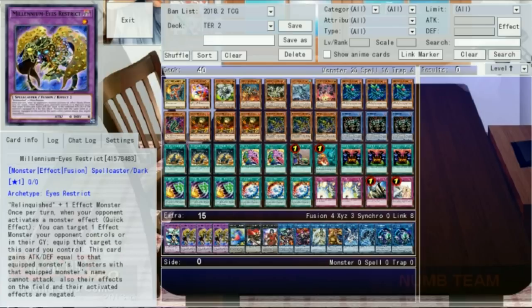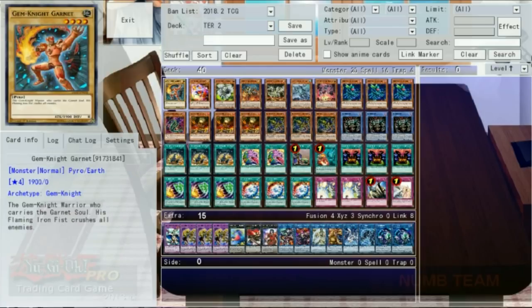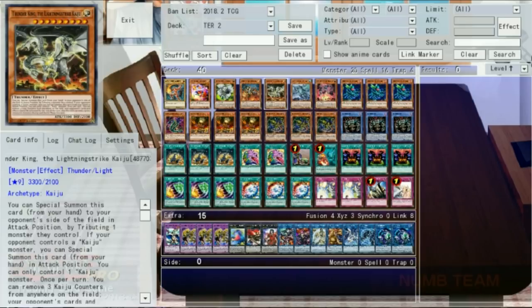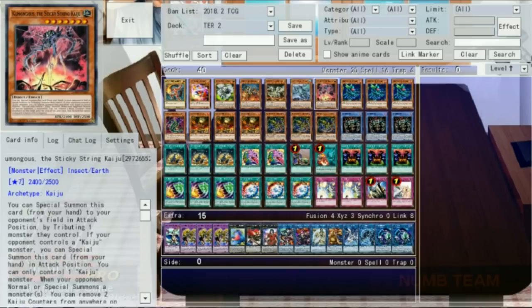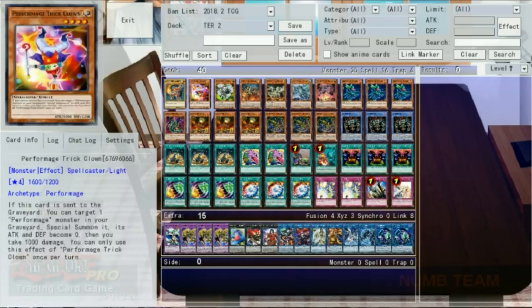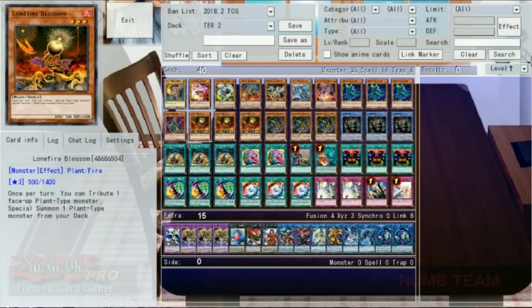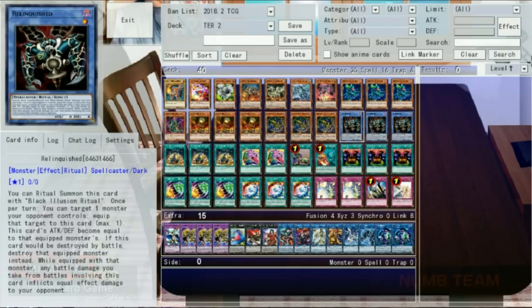So let's get into the card by card. First we've got Garnet, followed by both halves of the Clown Blade engine — one Trick Clown and one Thousand Blades. After that the kaijus: two big ones, Jizukiru and Thunder King, and two small ones, Gameciel and Kumongous. After that are the Plants: three copies of Ohime the Manifested Mikanko... actually three Lonefire Blossom, one Darlingtonia Cobra that will draw every game, and three Lonefire Blossom, followed by three Millennium Eyes Illusionist and three Relinquished.